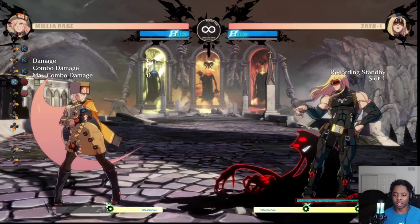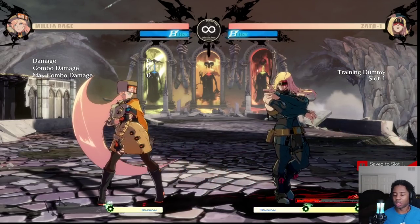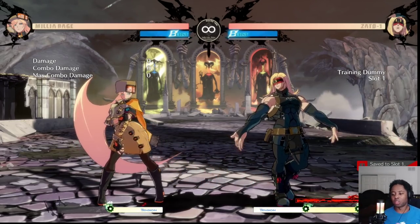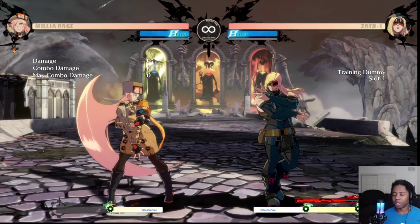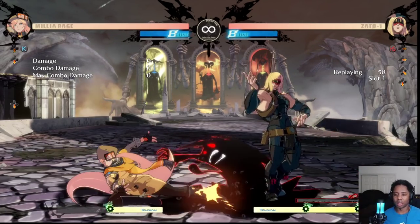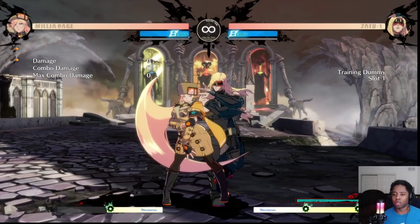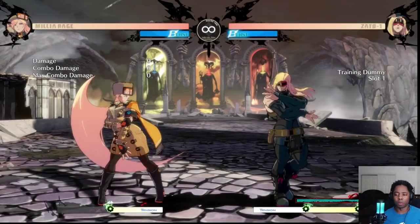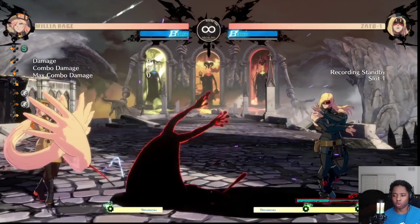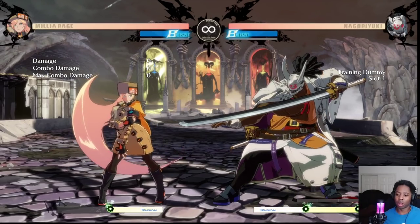So we have Zato with the resource available, Zato with the resource out, and then Zato without the resource - this is when the red meter is filling back up after you kill Eddie. This is a time where we can try to pressure him, push him into the corner, or force him to do things because he loses all of his implicit space control - Eddie punch, Nobiru, Oppose are all gone.